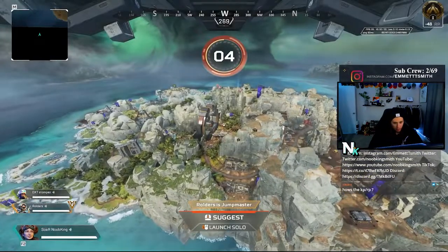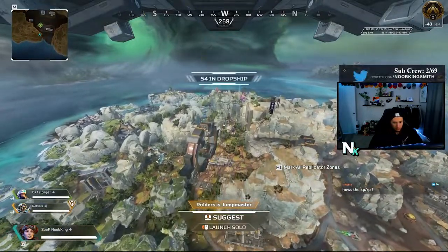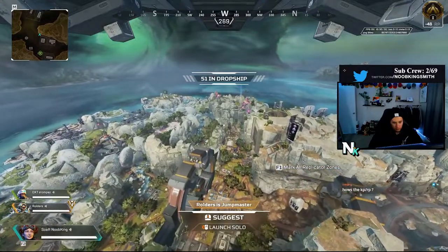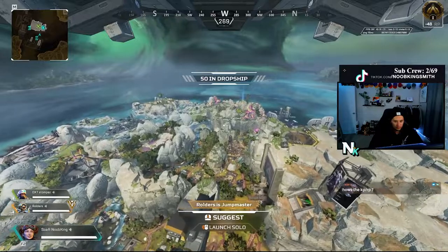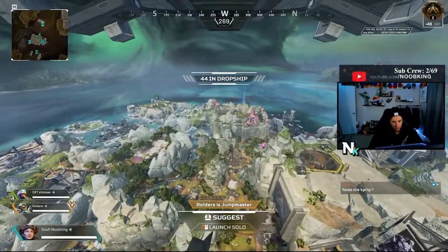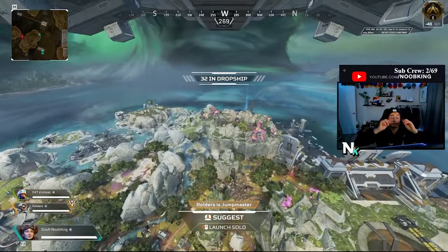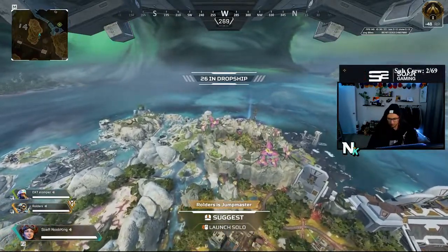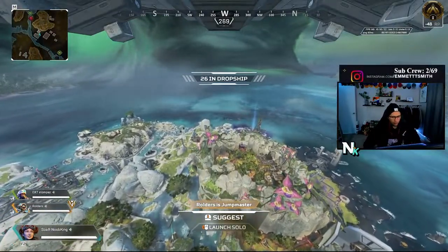Whether you make it to endgame with a lot of KP — meaning kill points — or you make it to endgame with no KP, regardless, you wanna think of this new structure. It's kind of like an ALGS format where you make it to endgame, get your KP there, the more points you're gonna get. We farmed about almost 32 kills, so we gained almost 380–390 points.